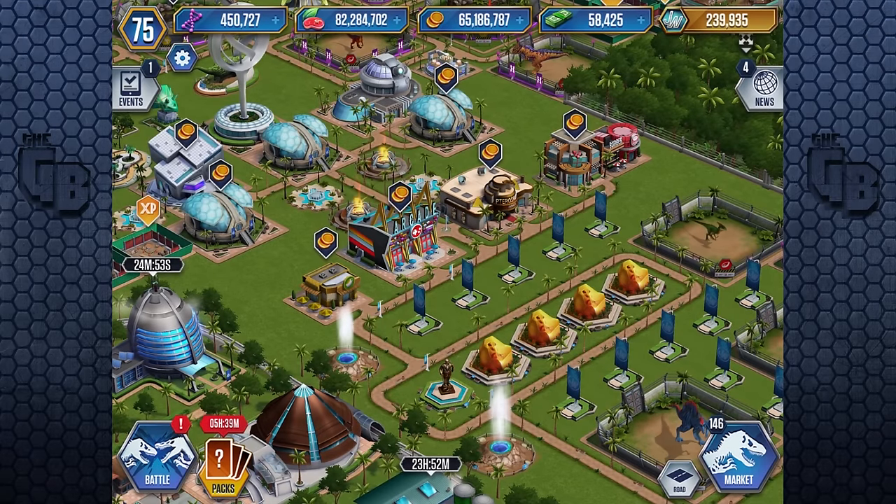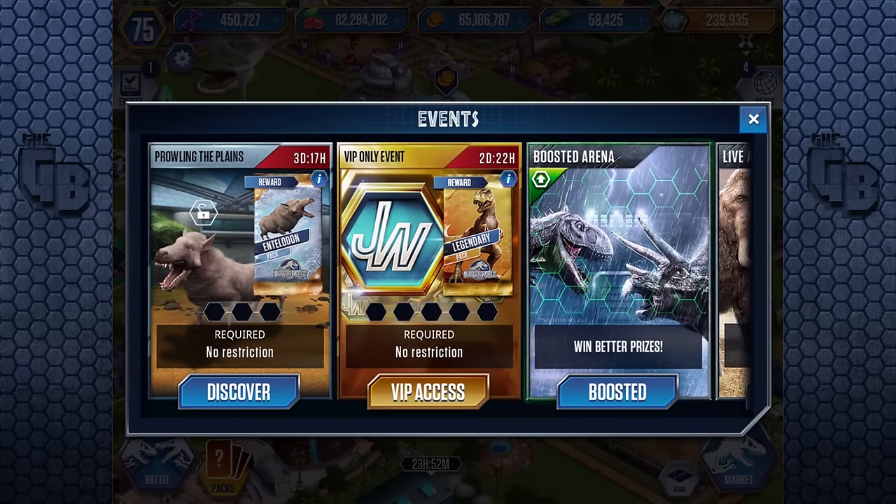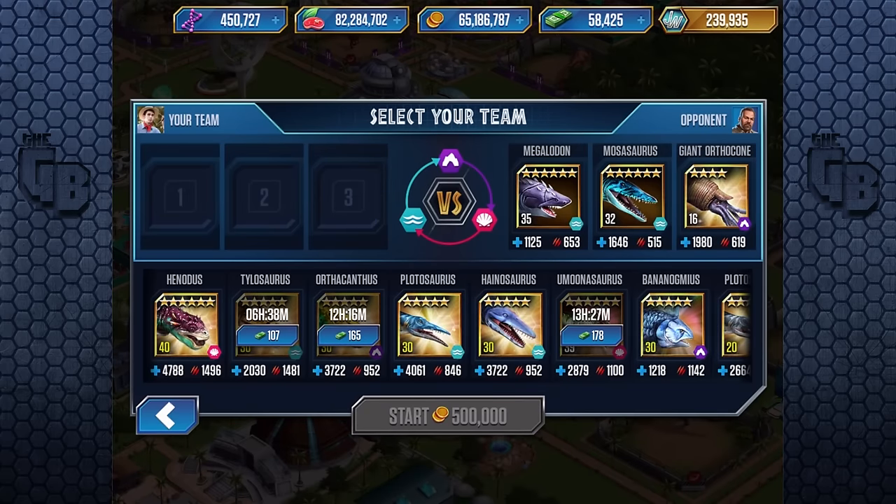Hello everybody and welcome back to another episode of Jurassic World, where today we have another glacier creature to unlock - the Entelodon. The little piggy-looking thing that is the stuff of nightmares. To unlock it we have to use the aquatics, which kind of makes sense because in order to get the aquatics you need good land, and in order to get glacier you need good aquatics.